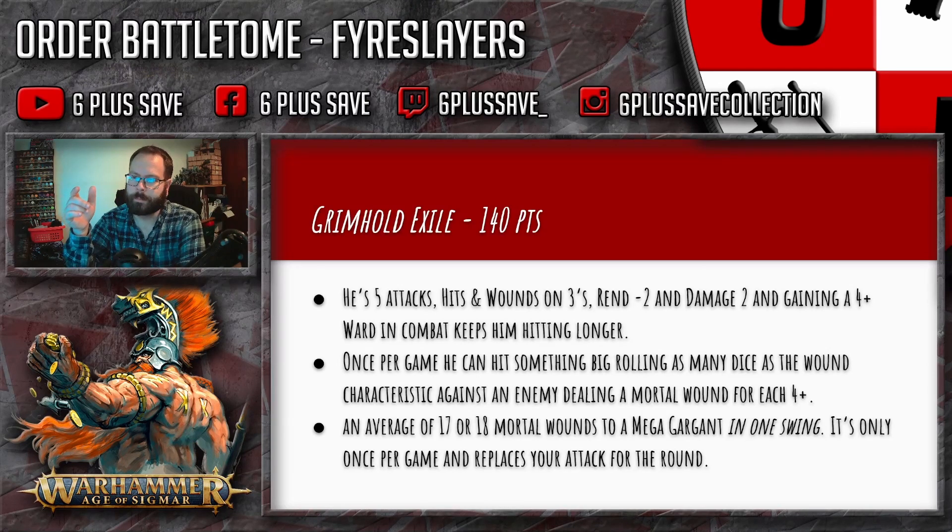I like having that in your back pocket — a little rocket ship flying up the board, because they are dwarves. It can threaten your big models: Mega-Gargant, Mancrusher Gargants, Star-Drakes, stuff like that. You roll a dice for each of the target's wounds characteristic — not wounds remaining, but the full wounds characteristic. So if they have 30 wounds to start with, that's 15–16 mortal wounds on average. Not bad at all.